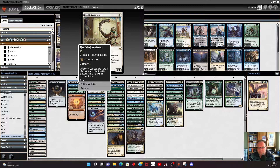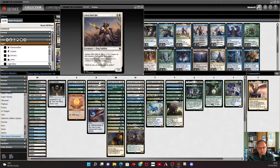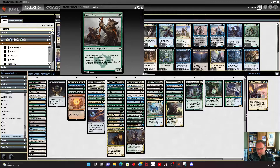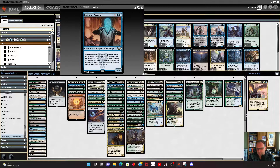A long time ago in Khans block, these things appeared — Outlast. Pay some mana, tap it, put a +1/+1 counter on this creature. Whenever you activate Herald of Anafenza, put a 1/1 Warrior creature token into play — that one's okay. But some of the other ones get good: anything with a +1/+1 counter on it gets first strike, or flying with Abzan Falconer, or lifelink with the Battle Priest. There's also Long Shot Squad for reach, and Abzan Captain — if they've got a +1/+1 counter on them, they get trample. So we start building some quite nice little creatures.